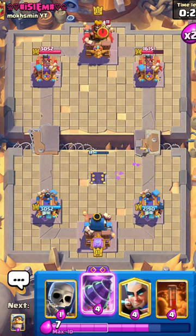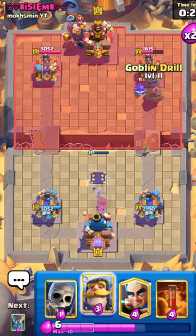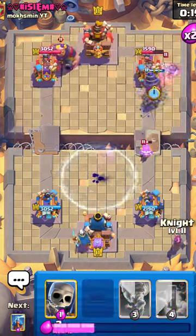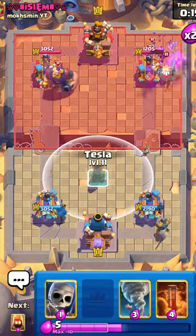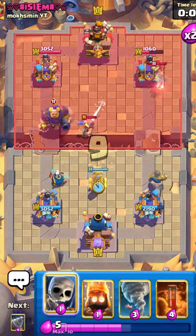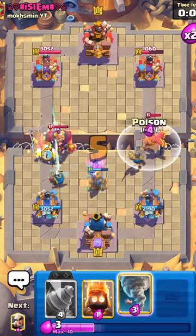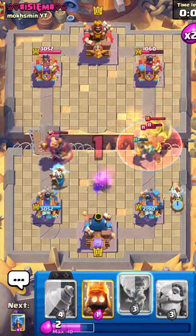Going with my Goblin Drill — pretty interesting play by my opponent. Going with a Magic Archer to match that and then a Knight. Going with a Poison because I know he's gonna RG — if there's an RG I'm going to have to Tornado in a second. Just gonna let that RG go on the left — I have to sack some damage to get to a Tesla.